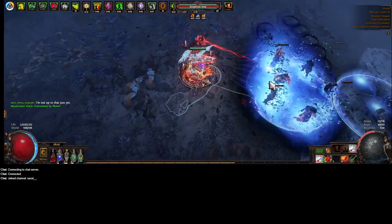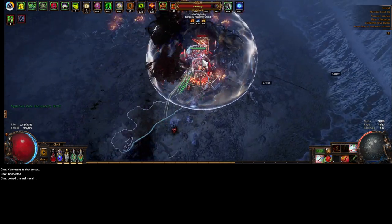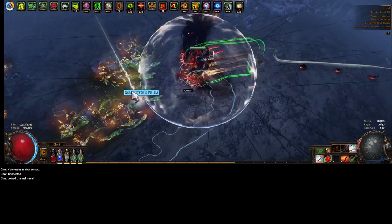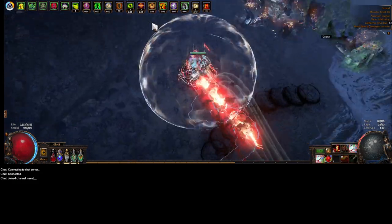I think I might actually drop Harbingers. They take so long, and I've gotten maybe two Fracturing Orbs out of the entire time I've had them. I basically just use them to generate bubblegum currency to keep funding the Legion map device thing.